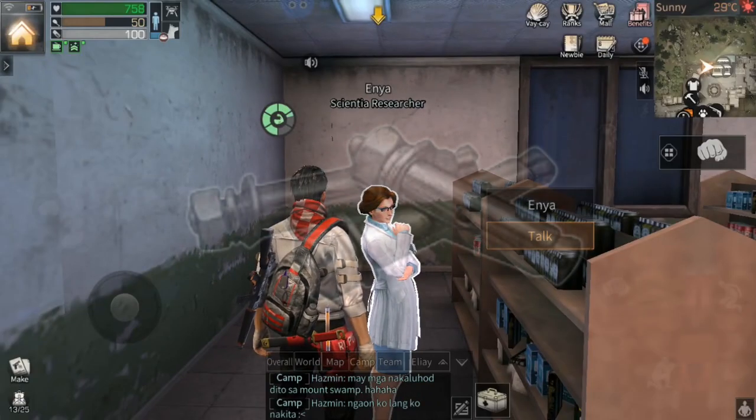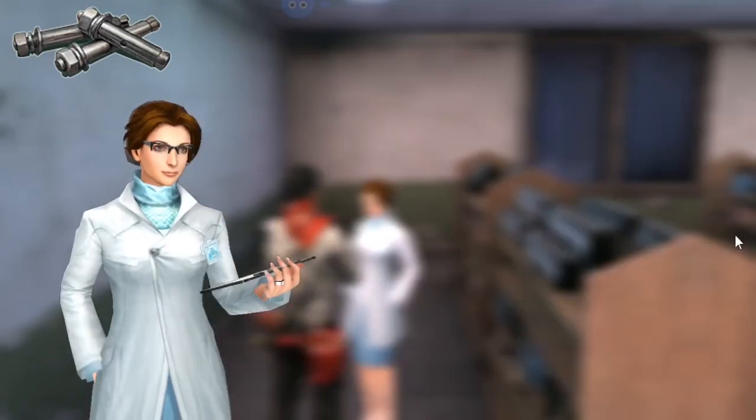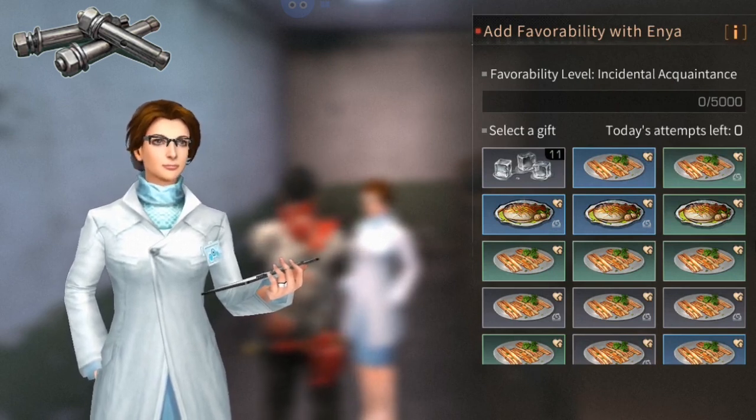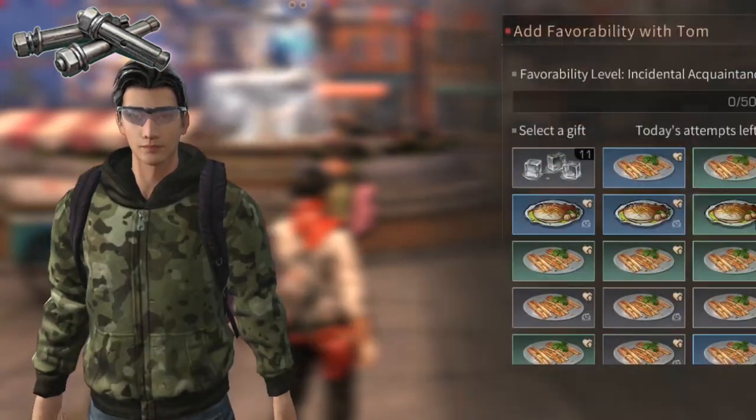If you're looking for weapon materials, let's start with Enya while we're in YK store — you can get weapon materials by reaching the corresponding friendliness level. Same thing with Tom, the Hope 101 resident, that you can find near the fountain.